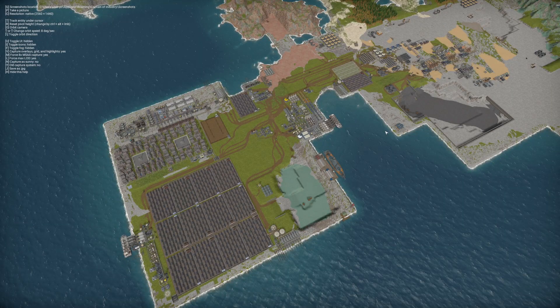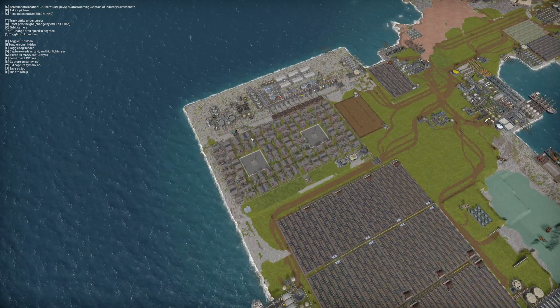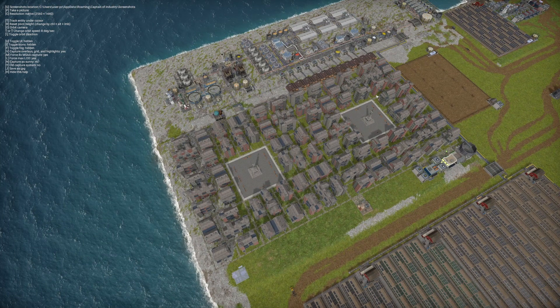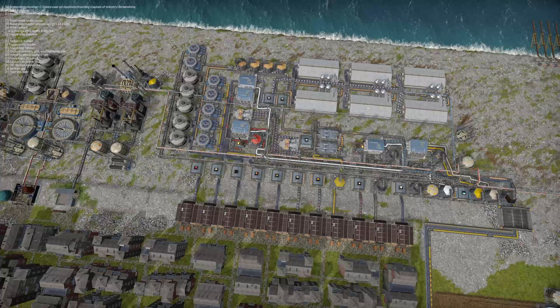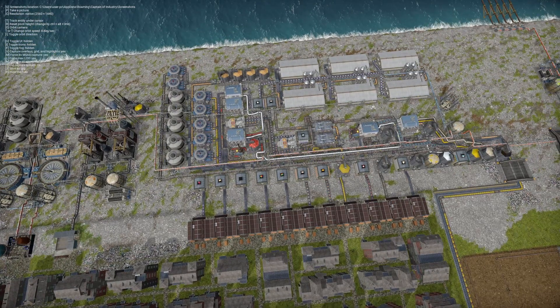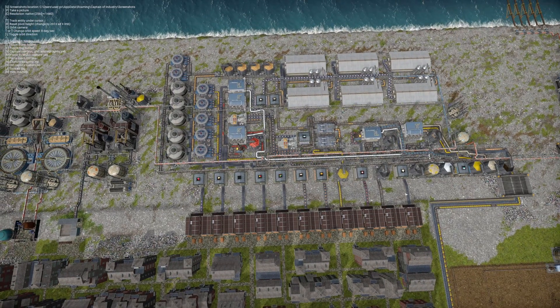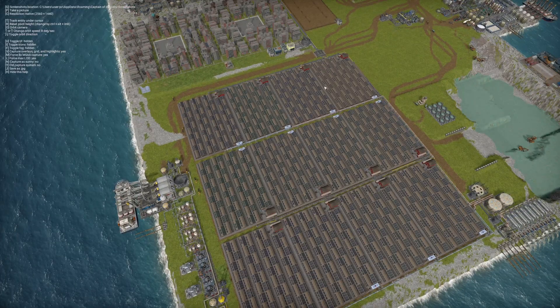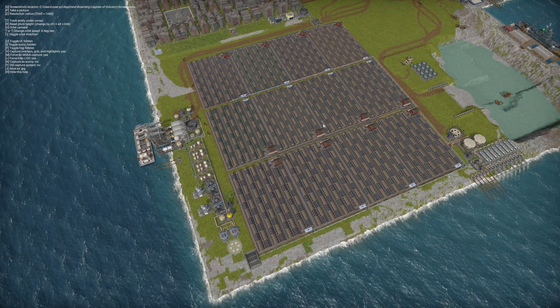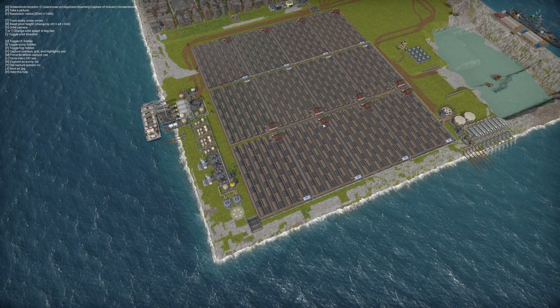Welcome back to episode 15. That is going to be a big one. In the last episode, we did a lot on our food production. We upgraded our city — we now have almost 4,000 population and we also have this amazing food factory. We now have 12 greenhouse level 1s, and we may need even more.